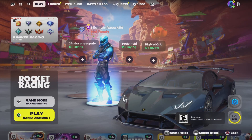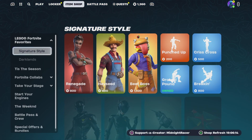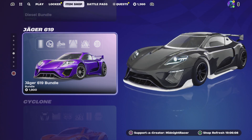Hello everybody and welcome to the video, my name is Midnight Racer. Today I'm going to be showing you how you guys can get a black Jaeger in Rocket League, as well as all the other colors. It's going to involve you going into the item shop and going down into the 'Start Your Engines' tab — the Jaeger bundle is 1900 vbucks.